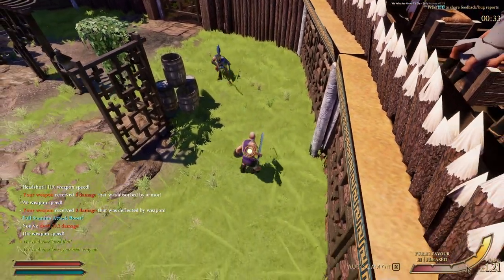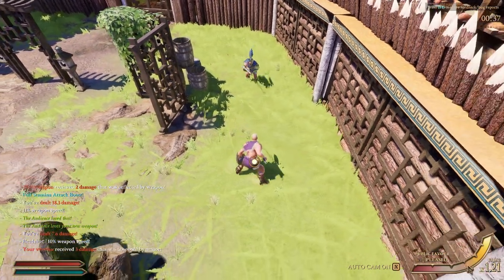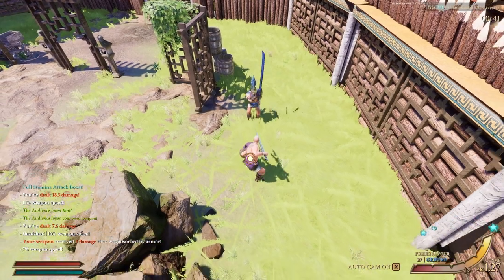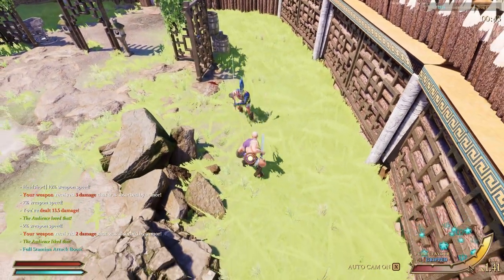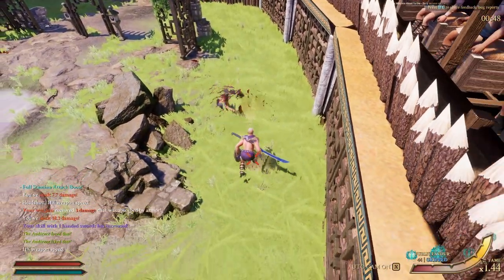You see in this clip I'm trying to be mindful of where my sword's pointed so that I can hit this guy in his chest rather than his shoulder or his helmet. Typically if your hits aren't doing good damage and you're getting yellow hit markers instead of red, it probably means you're missing the weak spot and hitting armor instead. So pay attention to that and adjust as needed.